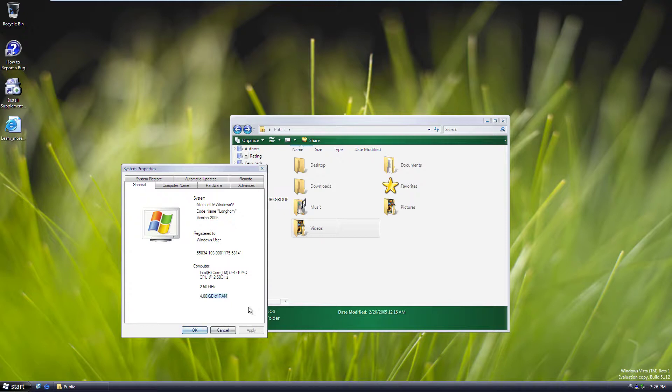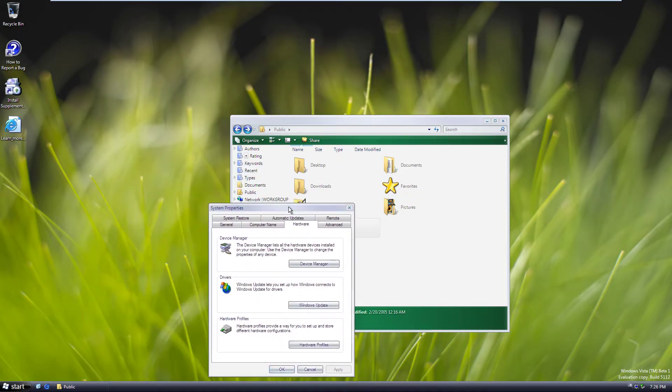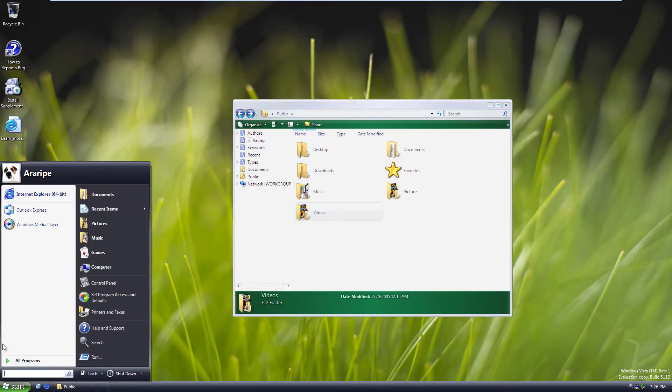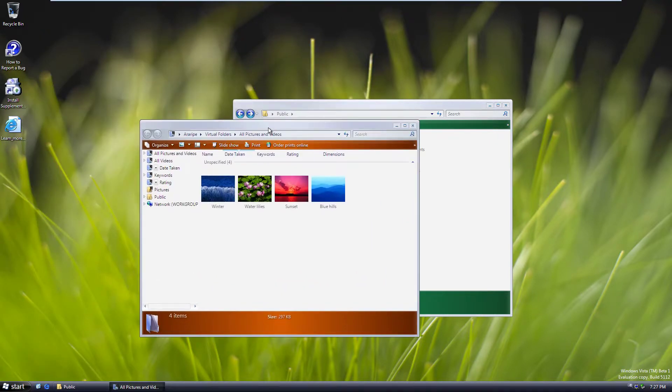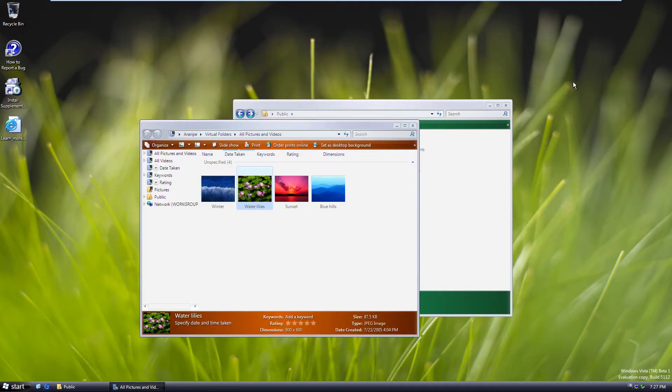Now it shows up as 'Windows Codename Longhorn' and not as XP on the System Properties, which is cool. It was already based off Windows Server 2003, so there are a lot of differences in file structure and system stability. It still dies a lot on me though — three times doing random stuff it would blue screen — so it was very unstable still.